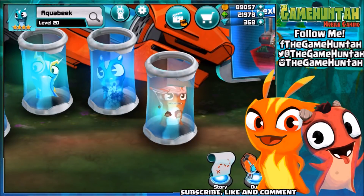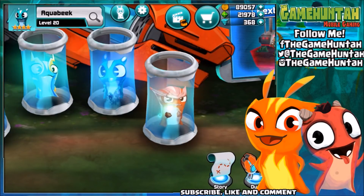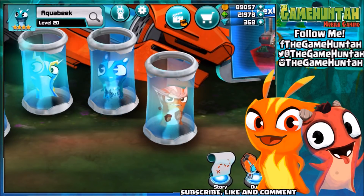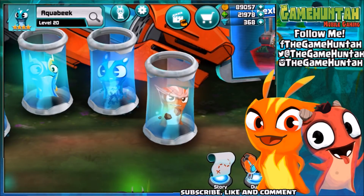Hey, what's up guys, this is the Game Hunter, another episode of Slug Terra Slug It Out 2. In this one we're gonna compare two of the fastest slugs in the game: Megamorph Aquabic vs. Megamorph Speed Stinger.